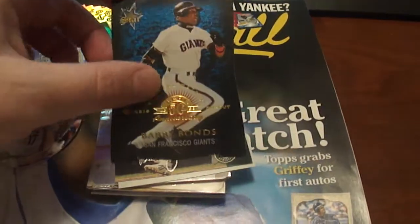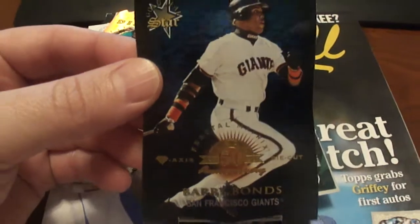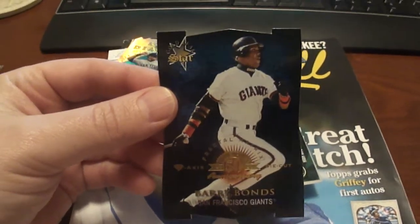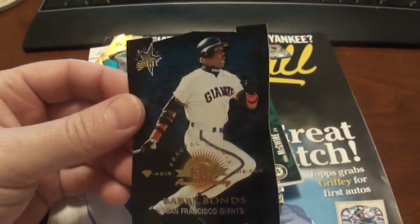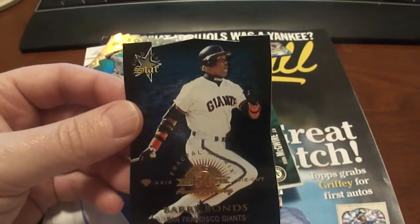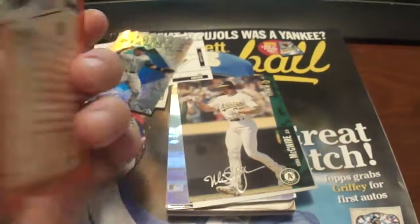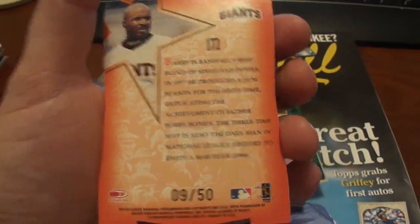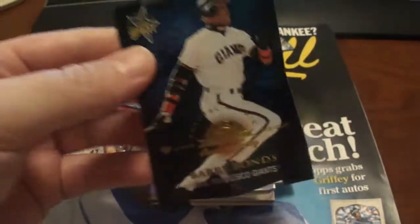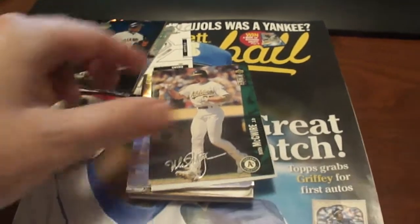And this one was the big one. It's a Barry Bonds, it's a 1998 Leaf Diamond Access Fractal Matrix Gold Leaf Star. So I was really happy to get that — it's number 250. Its book value is $80, so I was really happy to get that.